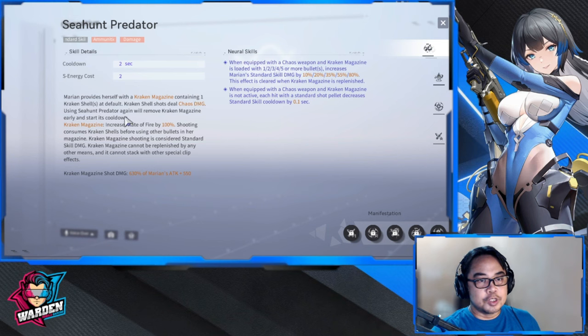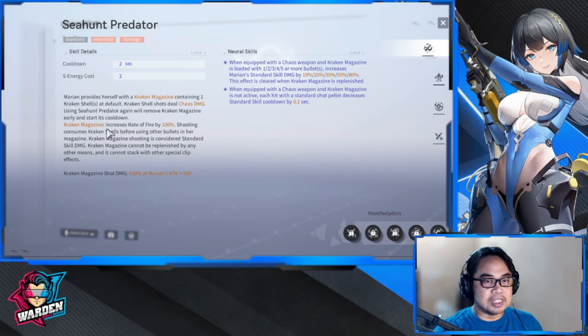Starting with her standard skill, Sea Hunt Predator — I won't cover the neural skill here as that's in the neuronic section. Marion provides herself with a Kraken Magazine containing one Kraken Shell by default. Kraken Shell shots deal chaos damage. Using Sea Hunt Predator again removes the Kraken Magazine early and starts its cooldown. Kraken Magazine increases rate of fire by 100% and shooting consumes Kraken Shells before other bullets. Kraken Magazine shooting is considered standard skill damage — you can use Enya Exuvia as support if Marion is your main DPS.